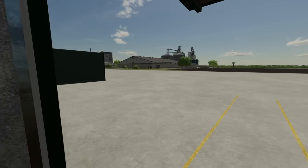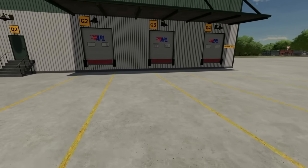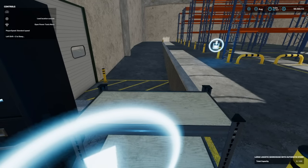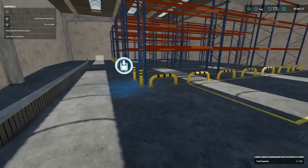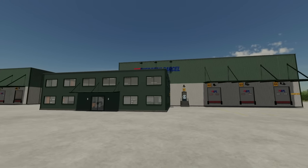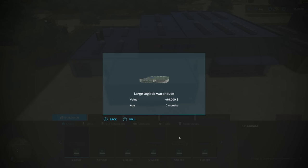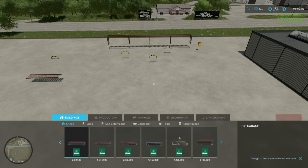Coming over to the auto-load version, you can see everything is already done for you. You can click load location outside or load location inside, and check total capacity. This is by far one of the most interesting placeables ever in Farming Simulator. Selling it leaves things floating, so you'll need to delete all the placed items manually first.